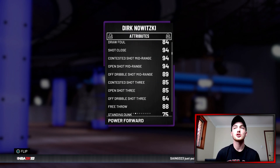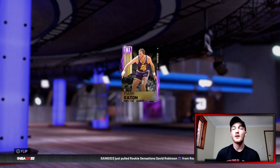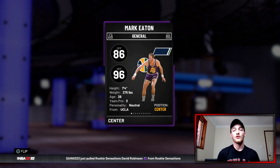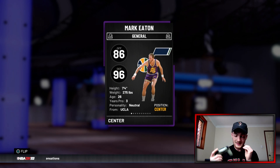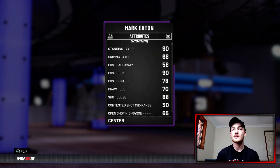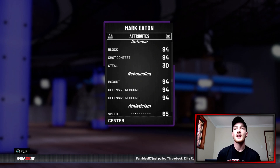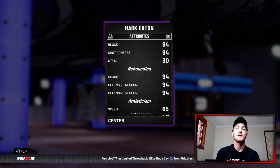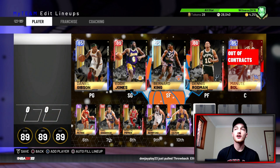We also have Dirk Nowitzki, who can shoot the mid, shoot the three, and is great in the post with a 94 post fadeaway. Then we have Mark Eaton from grinding regular domination — same as Manute Bol, he's seven foot four, so no one is scoring over him. His block rating is 94 and he has really good rebounding stats as well.